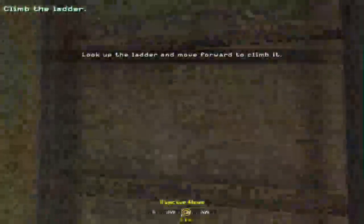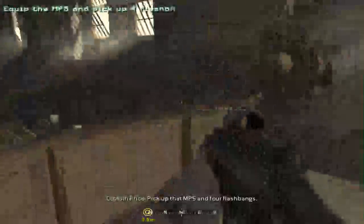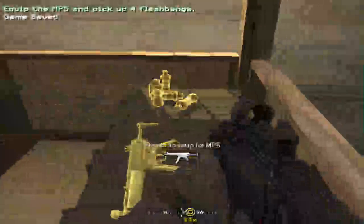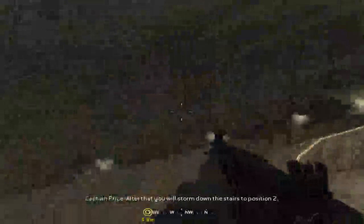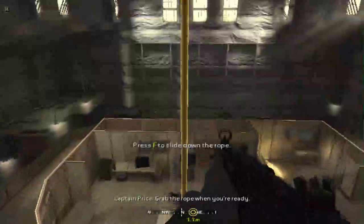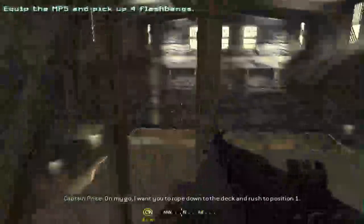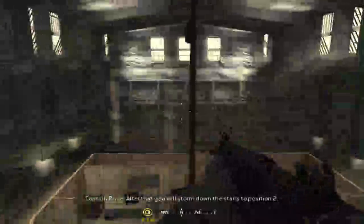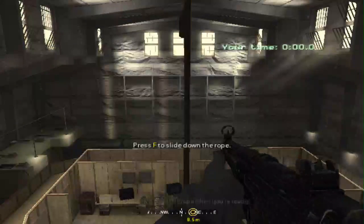Look for the rope and move forward to climb it. Ok. Pick up that MP5 and four flashbangs. On my go, I want you to rope down to the deck and rush to position one. After that, you will storm down the stairs to position two. Then hit positions three and four, following my precise instructions at each position. I can't move. Grab the rope when you're ready.